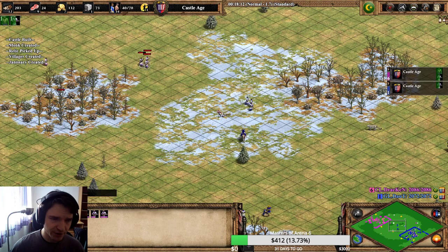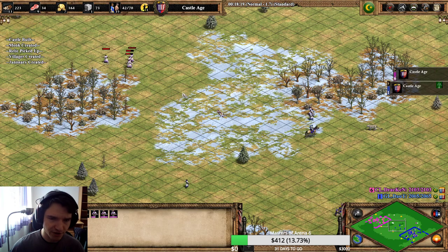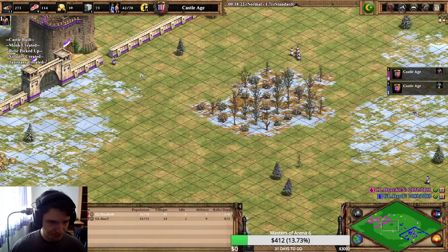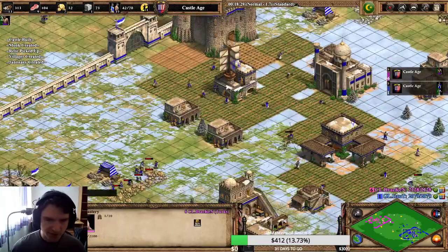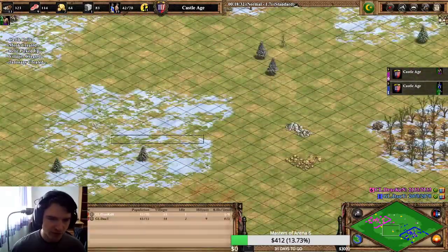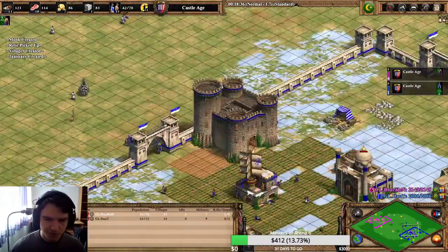Good first engagement for us. Dote lost one Janissary although we had three versus four. We already grabbed the first relic. Dote is now getting the second relic - as you can see, he got the relic that was closer to us. So well done, Dote.